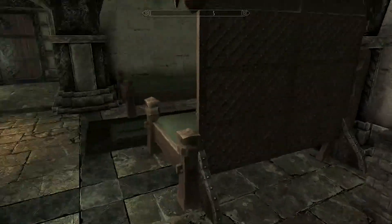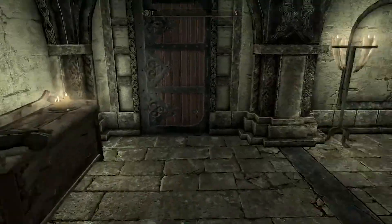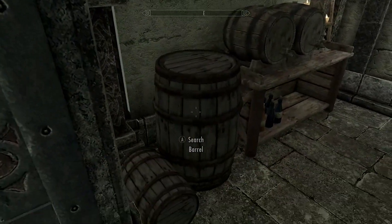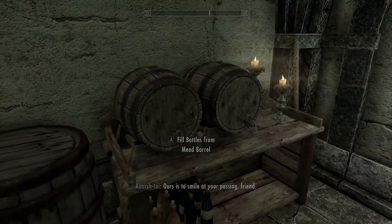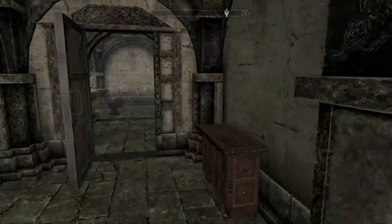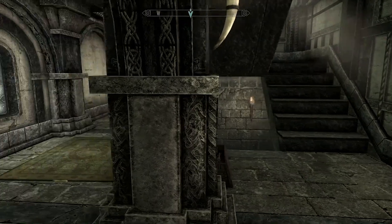Behind that door there's some nice reserves and storage - kind of nice to have that in here. There are a few ways we can go: we've come in this way, but we can go downstairs or upstairs. Let's start with downstairs.